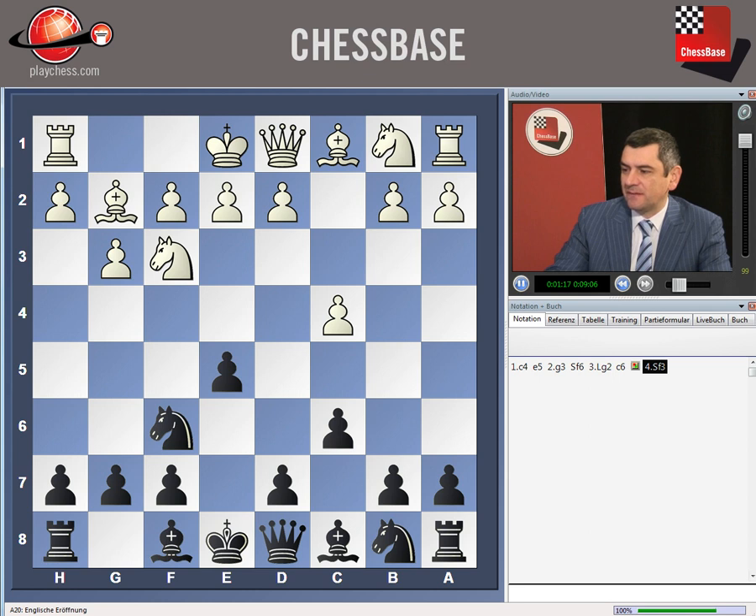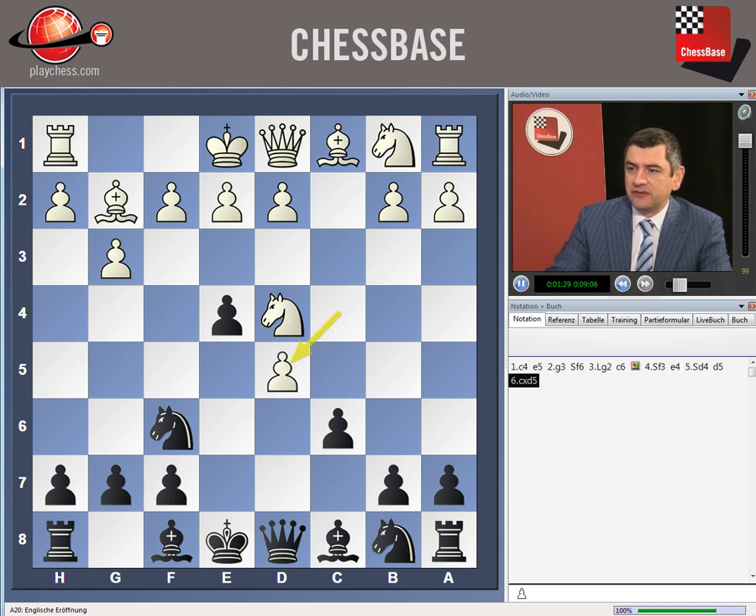Many strong players have played Nf3 with white, like Leko, Navara, and so on. Here we have the possibility to attack immediately the knight by playing e4, Nd4 and d5, taking our tempos and grabbing this important opening initiative by playing very fast in the center.